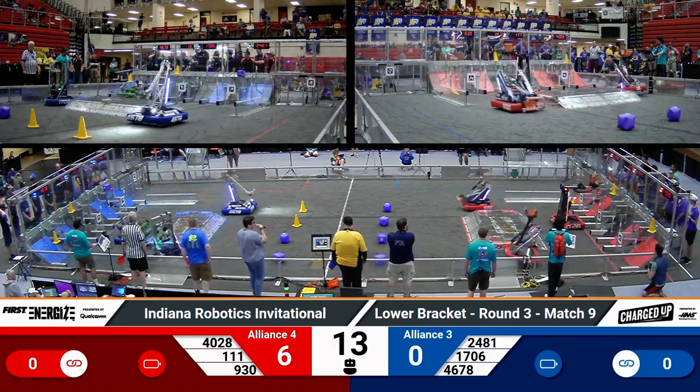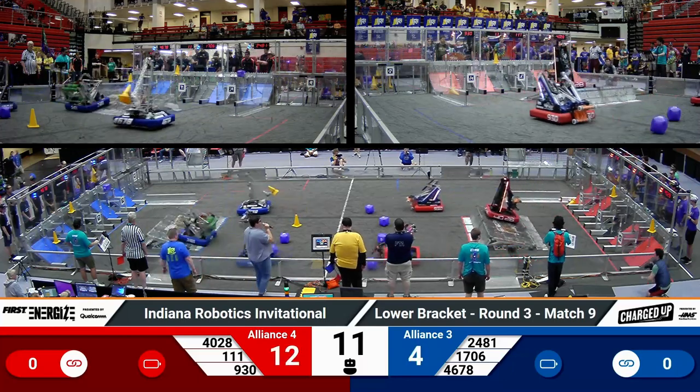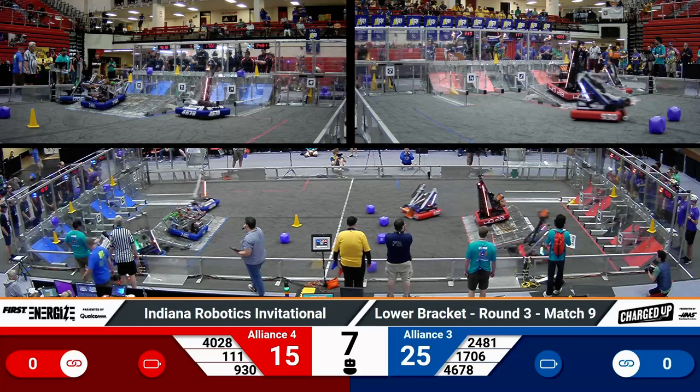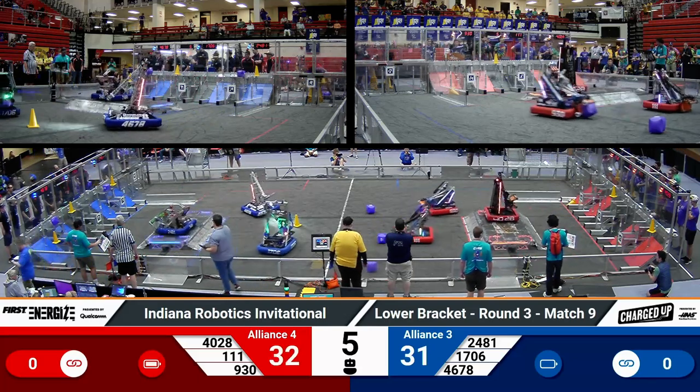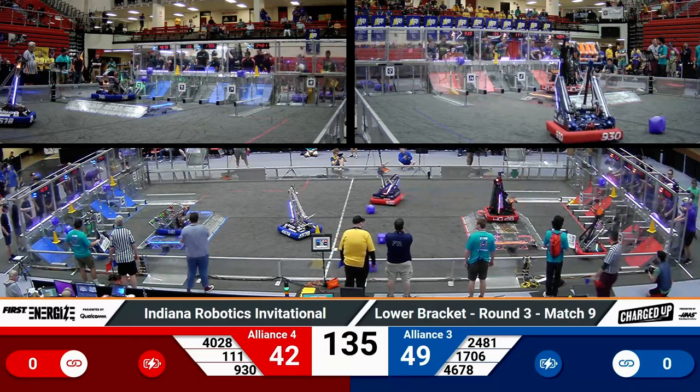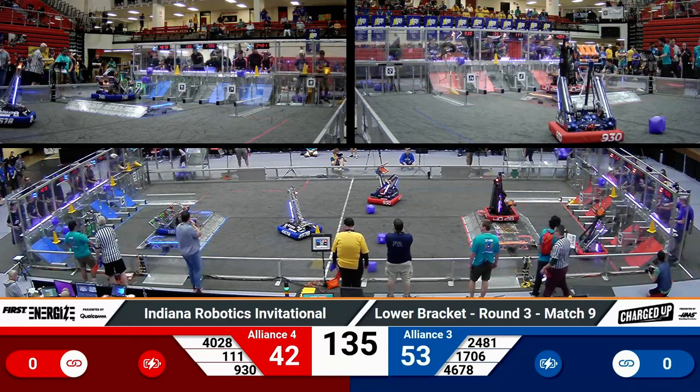We're off. Red Alliance number four starting strong with two cone placements in a high node, one in the low node. Over on Blue, they've got four in the high nodes, thanks to 1706 and Cyber Cavs — strong two and three game piece autos.